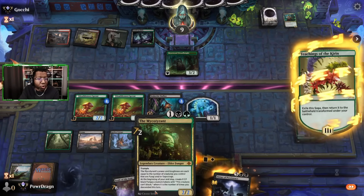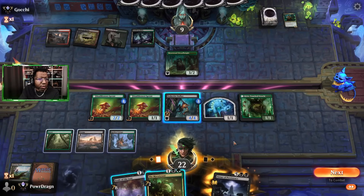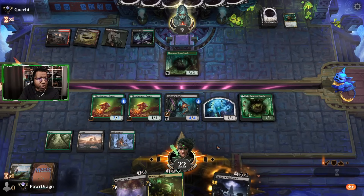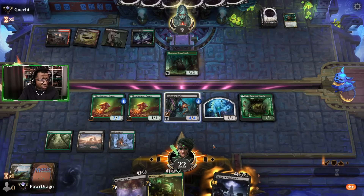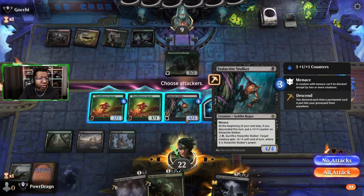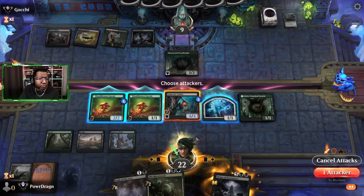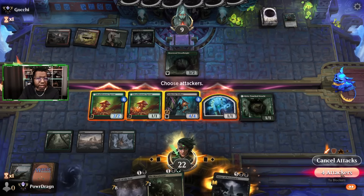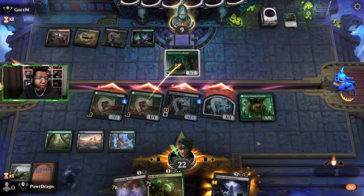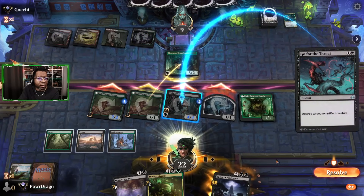We can't get creatures in the graveyard to save our lives — but this is nice because we did flip some permanents into the yard. Let's attack. We're only attacking for four. The opponent is low enough — I'm just getting in there with all of it and forcing the issue. They're going to take seven.